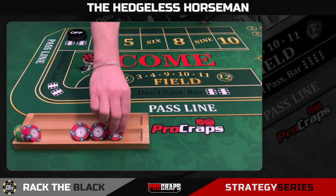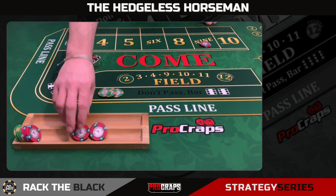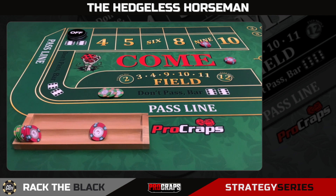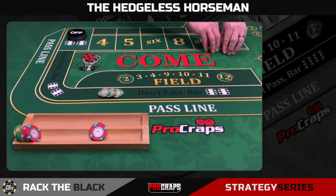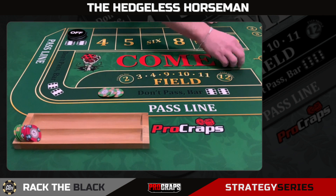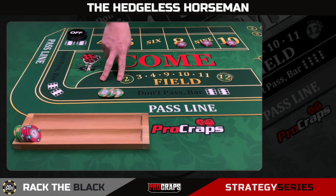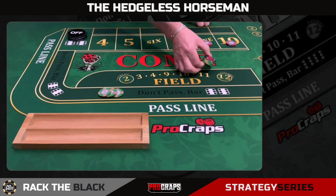Now the come bets come through and we're in great shape. If the seven comes we win $10 plus $75, we're $85 up. Let's say it goes to the nine — second come bet comes through. If the seven comes, you'd lose $10 and win $10, those cancel, net win is $75. Let's say that goes to the ten — third come bet comes through. On the seven you'd lose $20 and win $85, net would be $65. Let's say it goes to the eight — now you've got three come bets set plus your $75 don't. Seven here: win $75, lose $30, up $45.